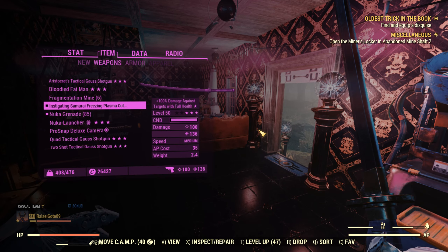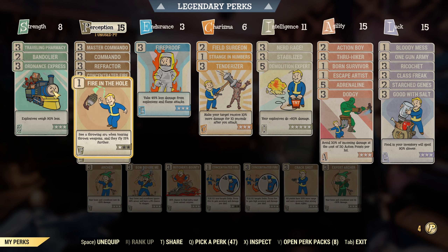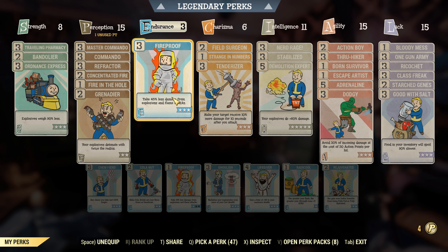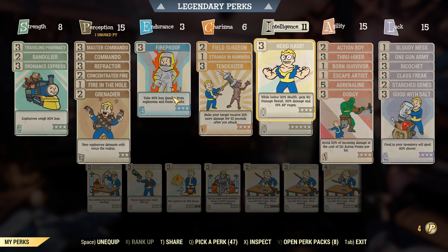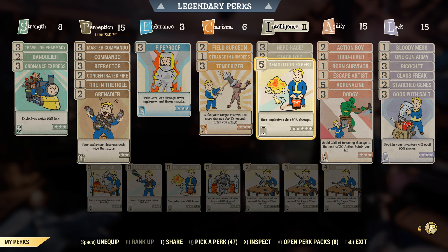The build is not that important. All you really need for these: Hornet's Express, Fire in the Hole, and Grenadier. Fireproof so you don't die. Tenderizer for that damage, even though it might not really apply — maybe it does. Demolition Expert, of course.